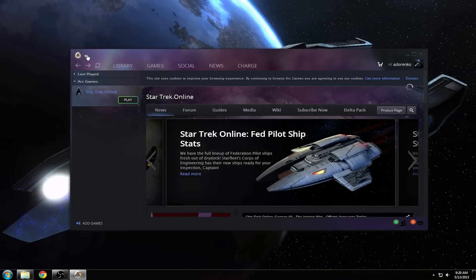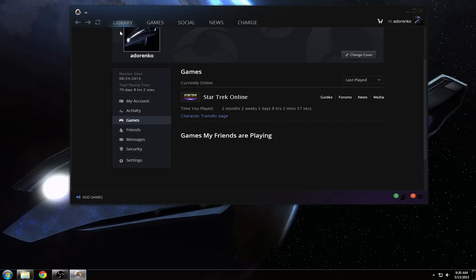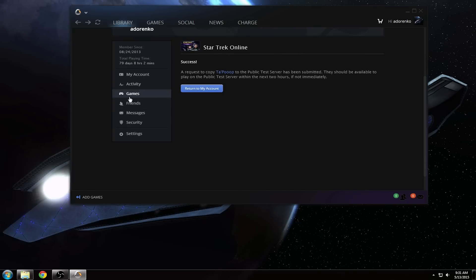Anyway, go up to the top corner, click on the drop-down arrow, and run down to the part that says 'Manage Account' and click on that. After getting into Manage Account, click on the Games section — it originally starts on 'My Account.' Basically what we're going to do is click on the Character Transfer page. We're going to copy one of our characters; the server we're sending it to is going to be Tribble. Click Copy — success — it will have copied the character.